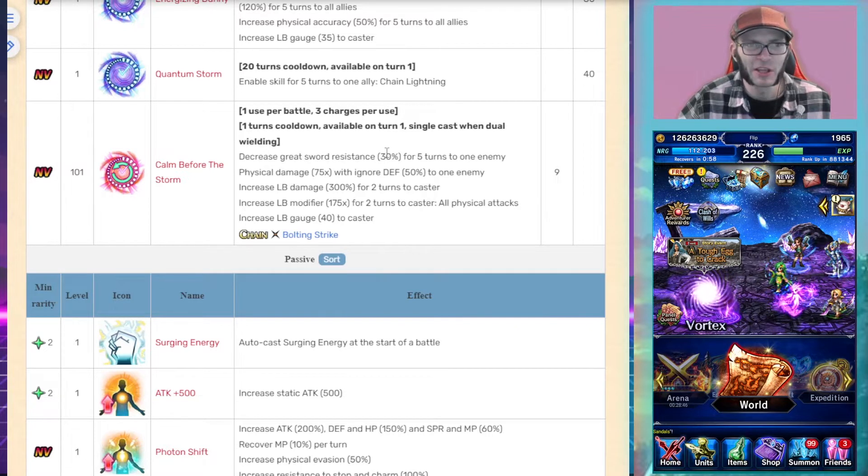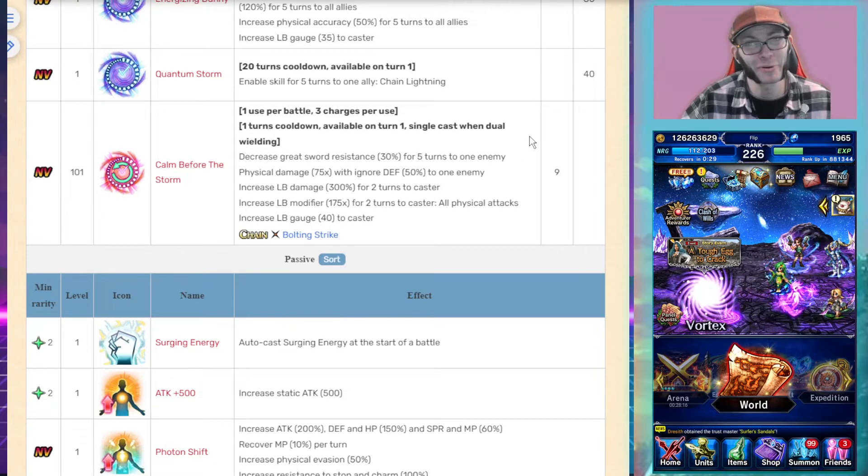Her Magnus decreases great sword resistance by 30% to one enemy — her own imperil — putting her on the same level as Lara Croft or Carton in terms of damage output. She's on the same level as Sephiroth or even higher for damage. Her having her own imperil, her own imbue, and her own elemental damage buff is really strong.